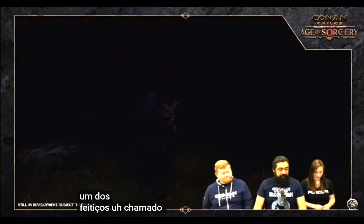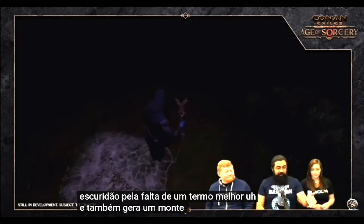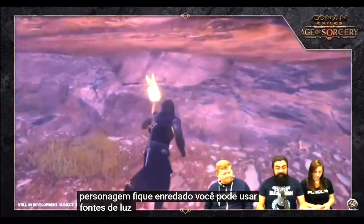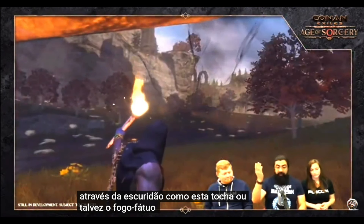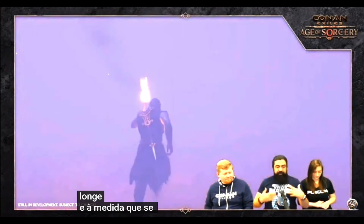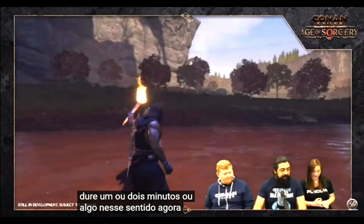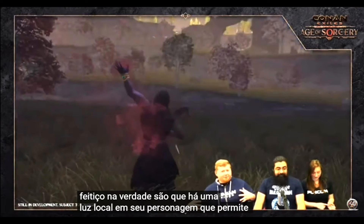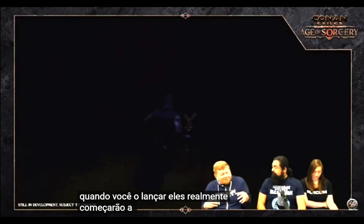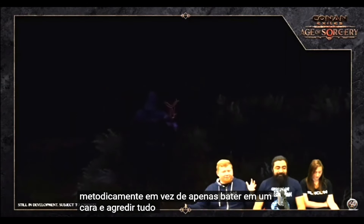One of the spells is called Darkness, which creates a localized area of darkness and spawns spiderwebs throughout the area that can ensnare characters. You can use local light sources like a torch or wisp to see through the darkness. If you step out of the area, you can still see the effect in the distance. NPCs in the darkness area when it's cast will actually start to cower in fear, allowing you to methodically dismantle camps and kill things instead of hitting one enemy and aggroing everything in a half-mile radius.